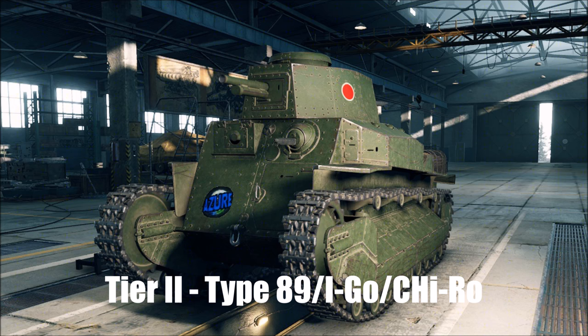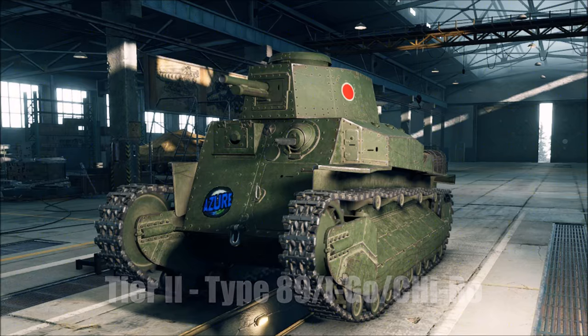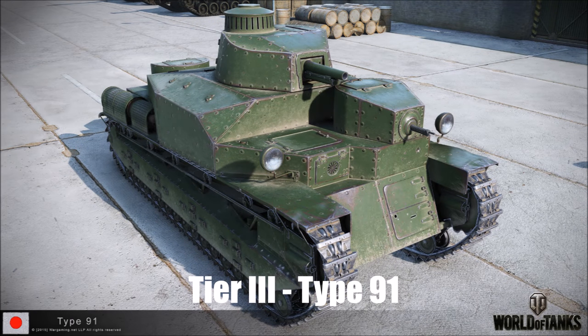At tier 3 we get the Type 91. It's got a very powerful top gun combining good damage, penetration, and a decent rate of fire. It has a fairly small turret with good gun depression and it's the only tier 3 heavy tank in the game. However, it's got no armour to speak of, it's very slow and fairly large, and it's got a very weak ammo rack which gets hit and explodes quite often.